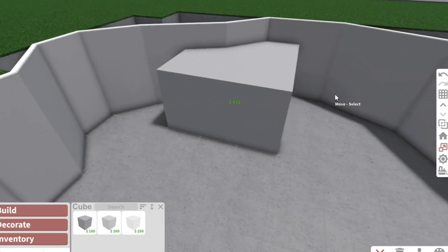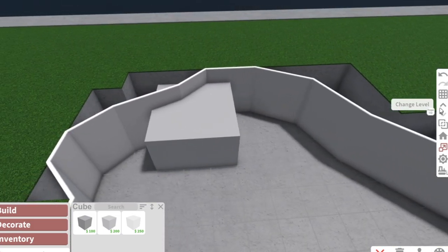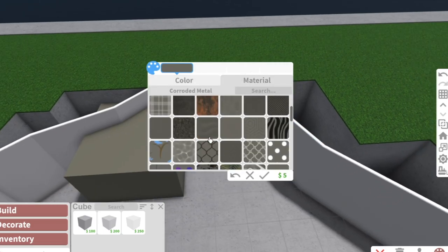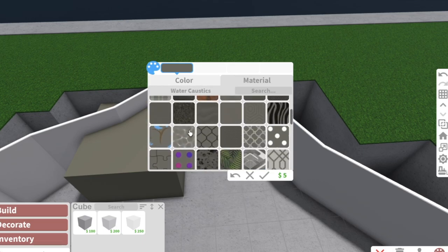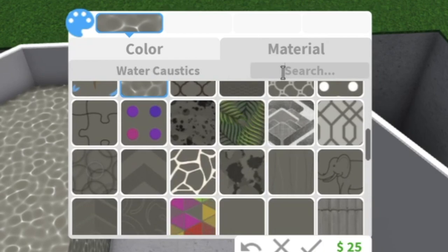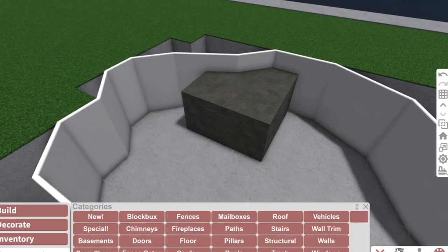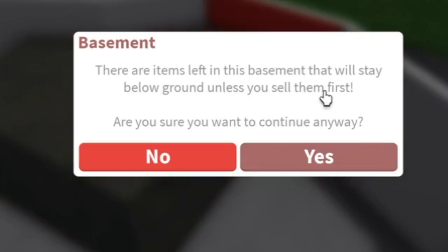I'm gonna have a deeper part in the middle later, but not now. I usually paint the floor of my pools in a brown or dark color so the pool water looks more natural and a little darker. What I like to do on the bottom is use something like slate - just a natural type of material - and then I remove the basement I just placed.